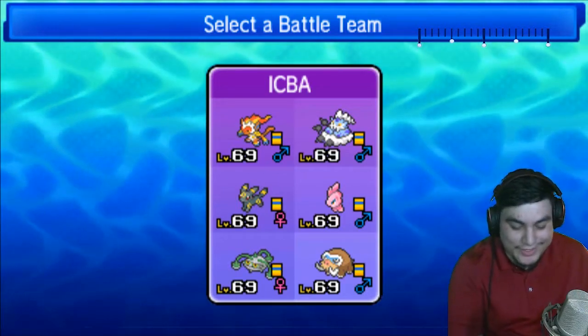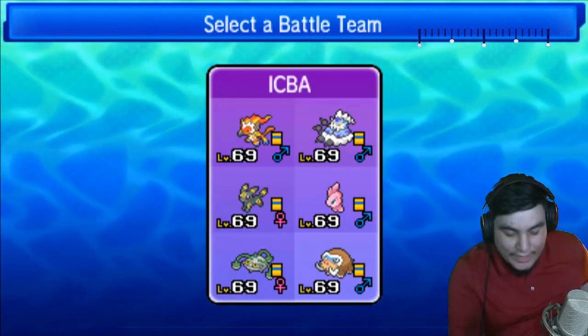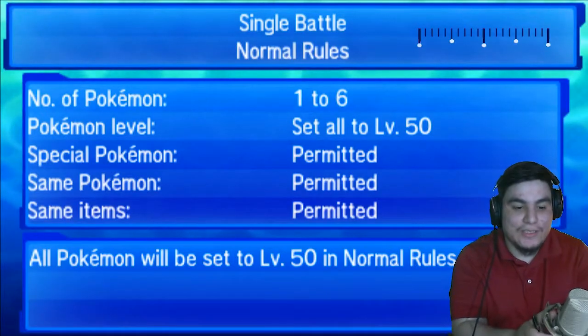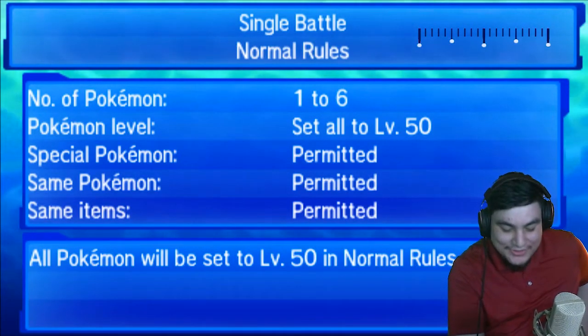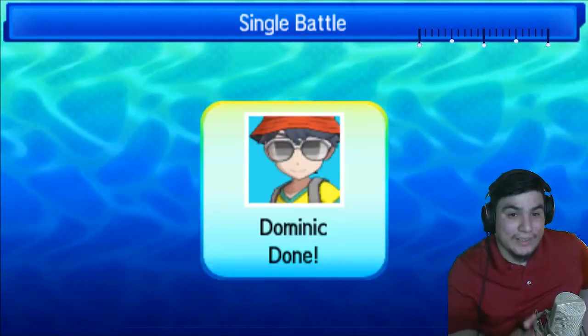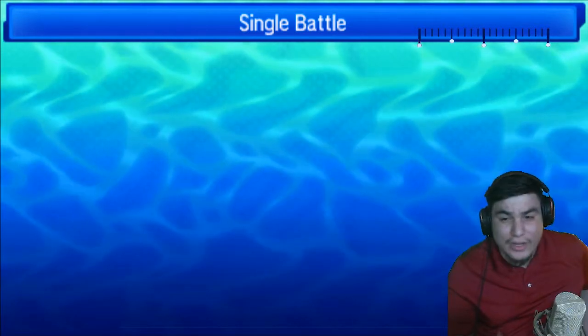Hey everyone, my name is Ryu and we're here. This is going to be week number one of season five of the ICVA. This is going to be a really fun season — I did kind of draft a lot differently than I would normally. I believe I had the second to last pick or the final pick in the draft.